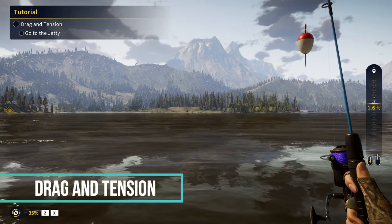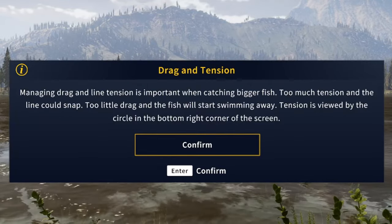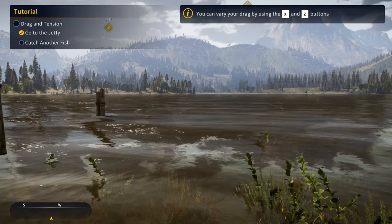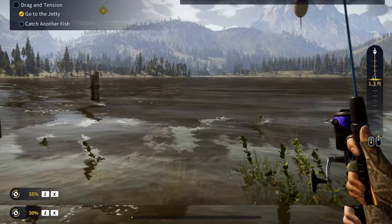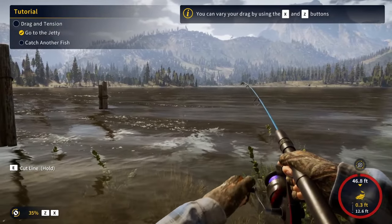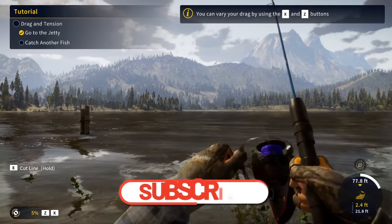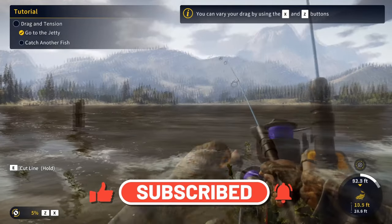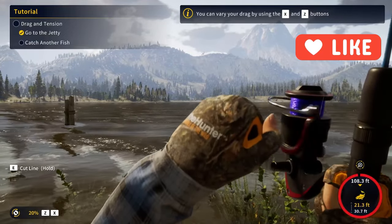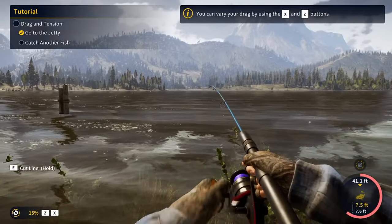Now we're going to talk about drag and tension. Managing drag and line tension is important when catching bigger fish — too much tension and the line could snap. You can vary your drag using the X and Z buttons. Once your tension gets into the red, you want to release your drag. As you're reeling in, you want to be lifting and putting down your rod — that's going to tire your fish out. If it is going into the red, decrease your drag. Going into the red a little bit is okay, but you don't want to be there for very long.